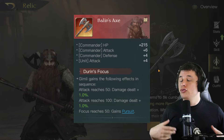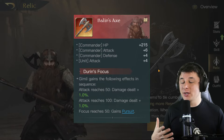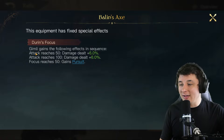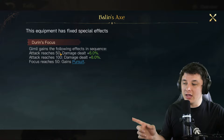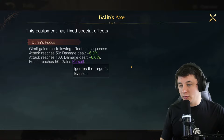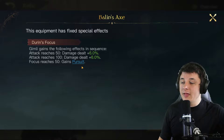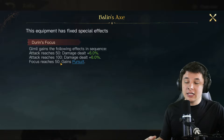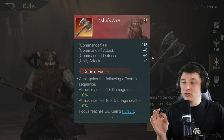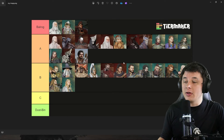Next is Gimli and his Balanced Axes. Durin's Focus gives Gimli the following in sequence: attack reaches 50 gives +6% damage, attack reaches 100 gives another +6% damage, and focus reaches 50 grants Pursuit. That's a straightforward +12% damage increase plus Pursuit, which can make or break certain battles. You'll need to build Gimli with some focus, but it's achievable while still running a heavy attack build. Gimli is an A-tier damage commander — definitely worth investing in.